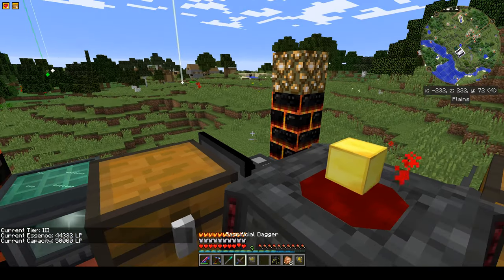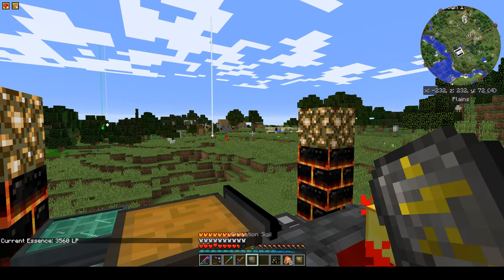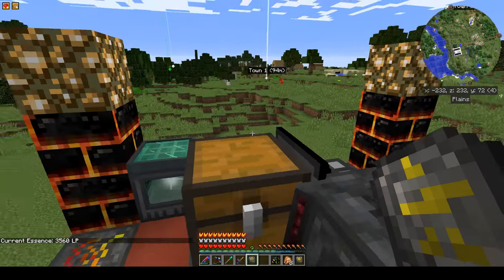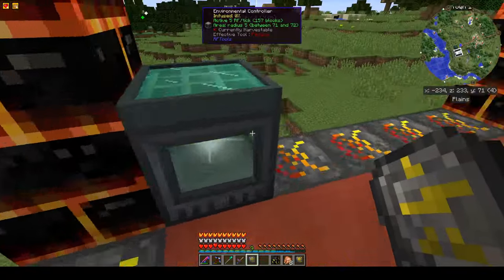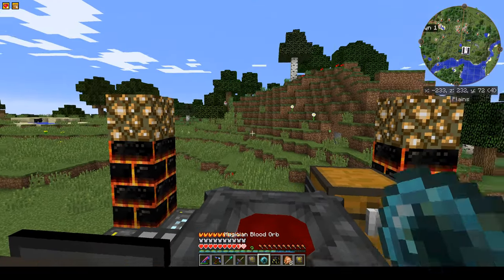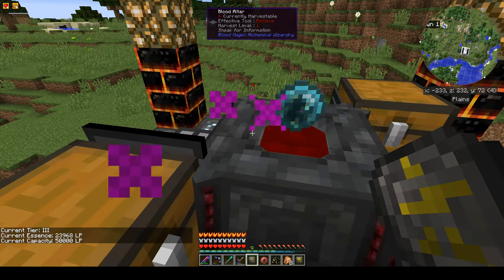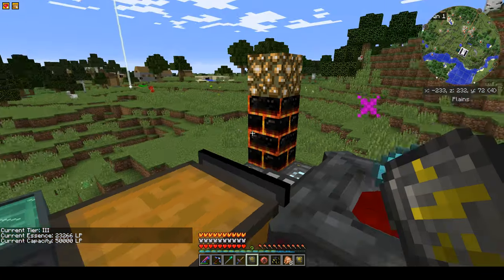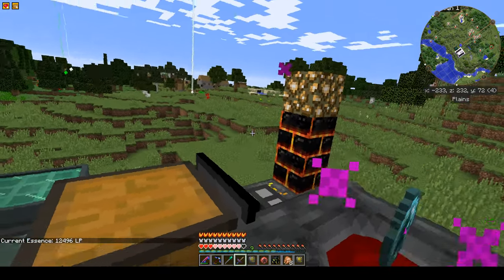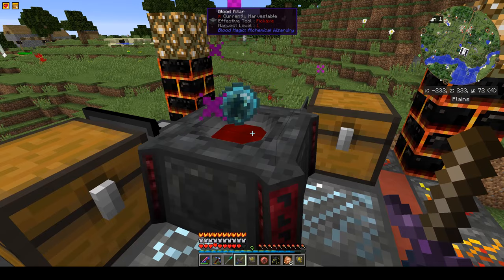I'll keep filling this up because we're going to fill our LP network. I'm not horribly low — I've got 3,500 left — but we definitely want a lot more if we're creating lava or water blocks. So I bind the orb, put it right back in, and now that's going to fill it up and put roughly 25,000 LP into our personal network. You can see it's filling up quite quickly — that's a really great thing.